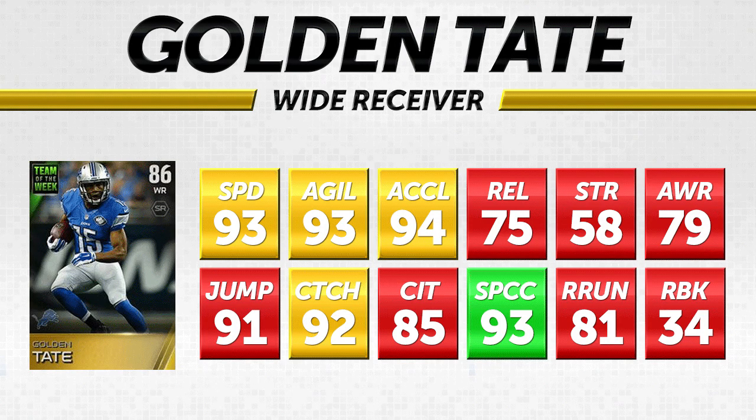Let's get things started right away with wide receiver Golden Tate, who is 86 overall — a gold card. Golden Tate had a monster game this week with Calvin Johnson being hurt, and the Lions really needing to move the ball through the air. It was Golden Tate who really made things happen for them, and he gets rewarded with the first Team of the Week card. He has 93 speed, 93 agility, and 94 acceleration — all about average attributes.